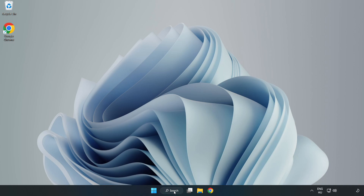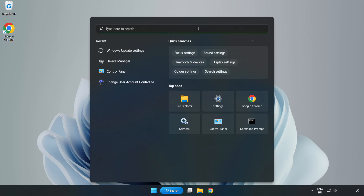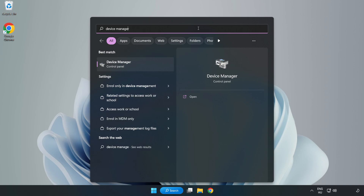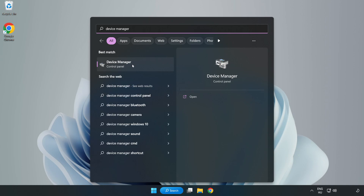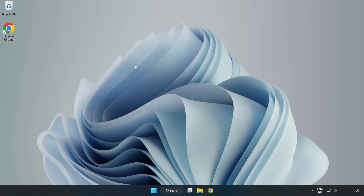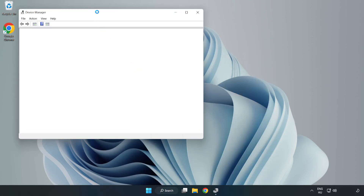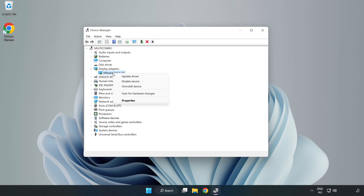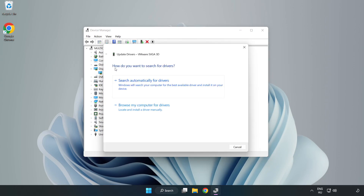Click the search bar and type Device Manager. Click Device Manager. Click Display Adapters. Select your display adapter. Right-click and update driver. Search automatically for drivers.